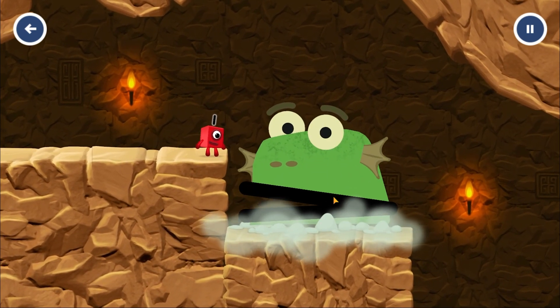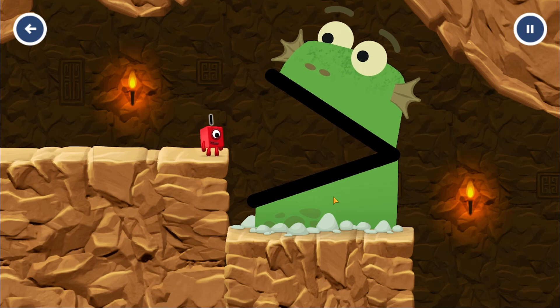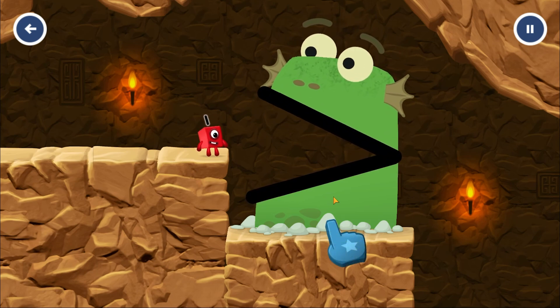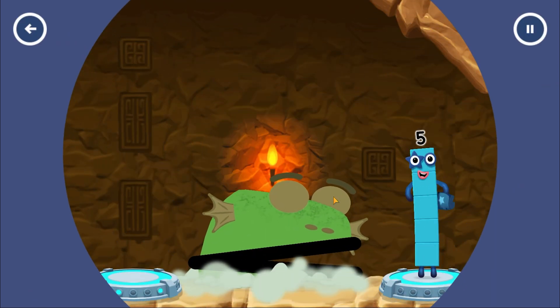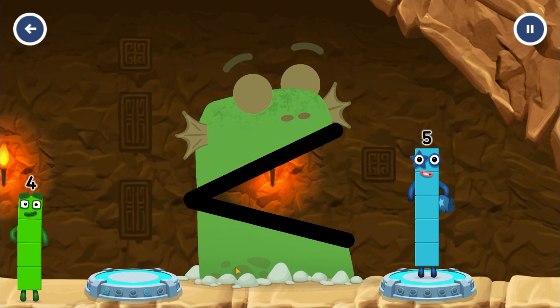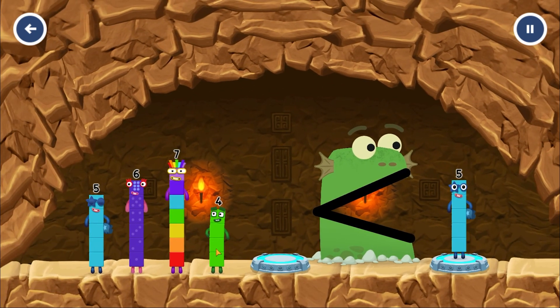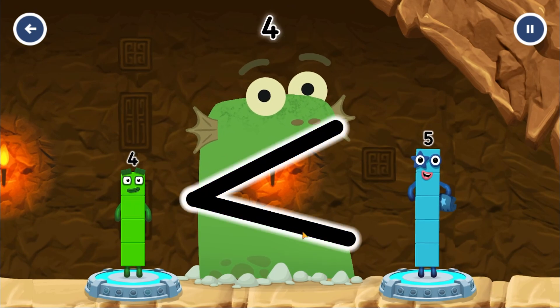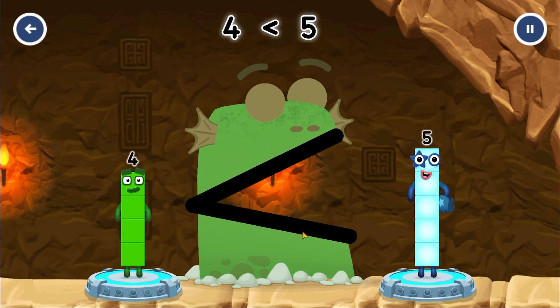Uh-oh! B-Blockzilla! Find a smaller number. B-Blockzilla! Four — correct! Four is less than five!